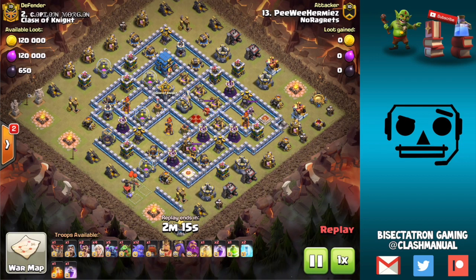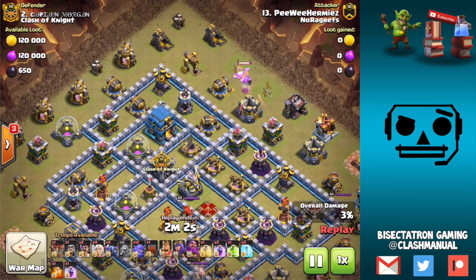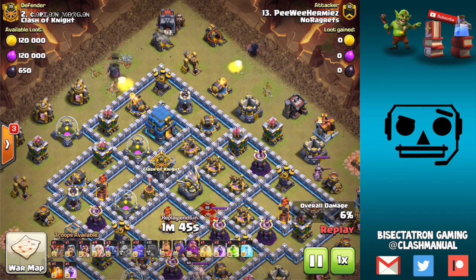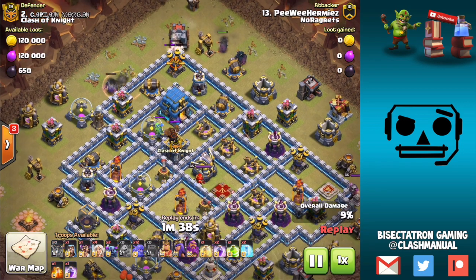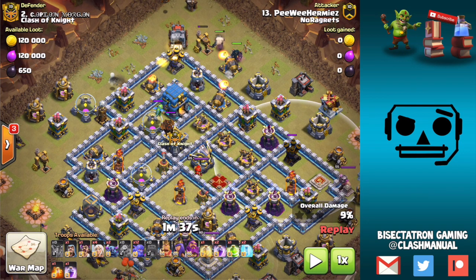This attack is interesting because the attacker is bringing both regular wizards and party wizards — I'm not sure why both are needed, I'd just bring three party wizards. The PEKKA is down and this is different because we're entering on a corner. On a corner entry, it's less important to have as thorough a funnel, just because things are going to spread out by the layers inside the base. As you come in at a corner, the base gets wider and wider — from this bomb tower all the way to the air defense once you reach the core.